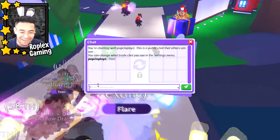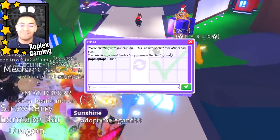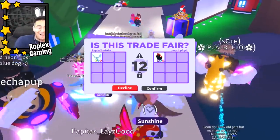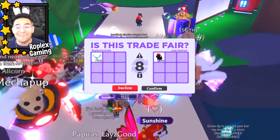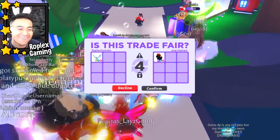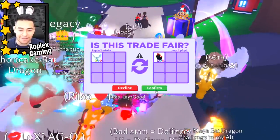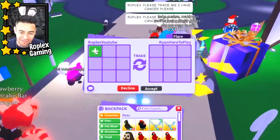Popcloplop1 says 'hold on.' I'm not even gonna seem desperate — I'm not gonna type 'for real' and imply they're over. I'm just gonna hit accept, because if I type 'wow are you serious,' they're gonna second-guess themselves and decline. I've done it way too many times. Here we go — two, one, zero — I'm gonna be the first one to hit accept. Oh no, they declined. Yeah, it was way too good to be true.